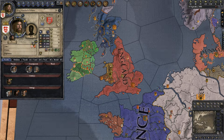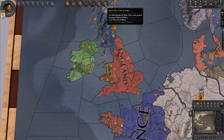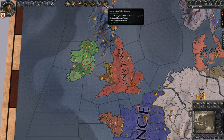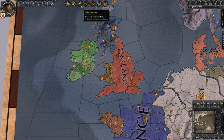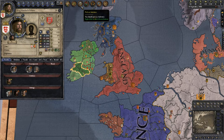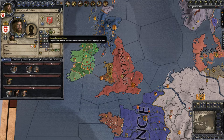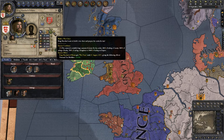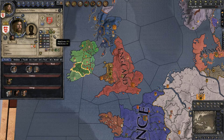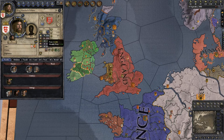Up on the top bar are alerts — things you need to take care of or at least be aware of. For example: special minor titles are grantable, or you need to pick an ambition. The ambition button is here, and ambitions are things you can try to do that will benefit you — like becoming King of Ireland or saving up money. Completing them gives you a benefit. There are also focus directions for your character.